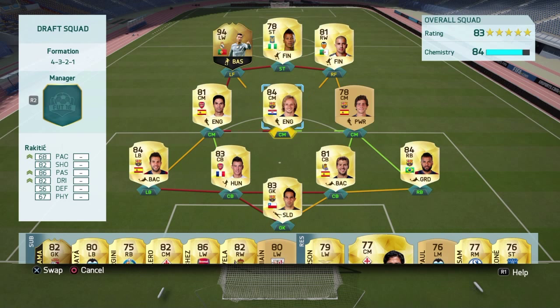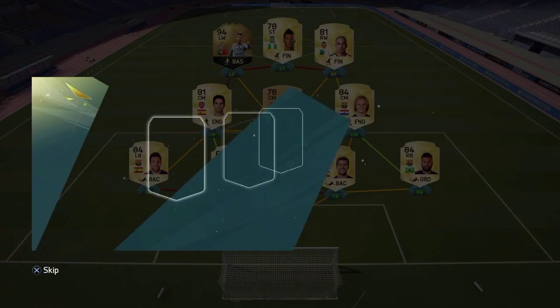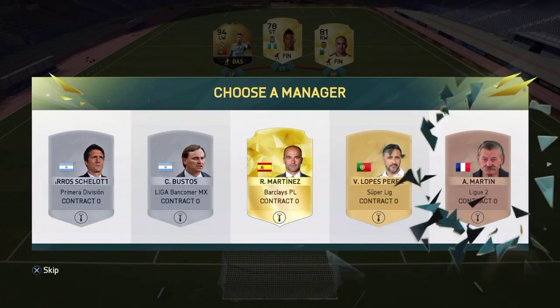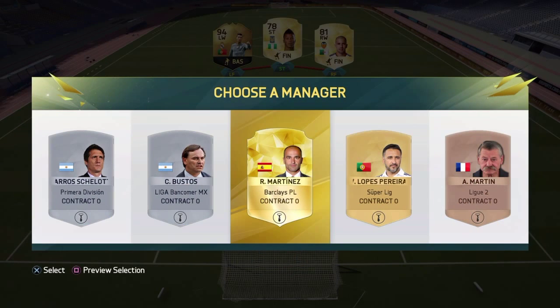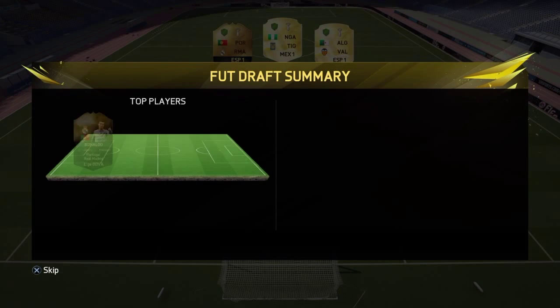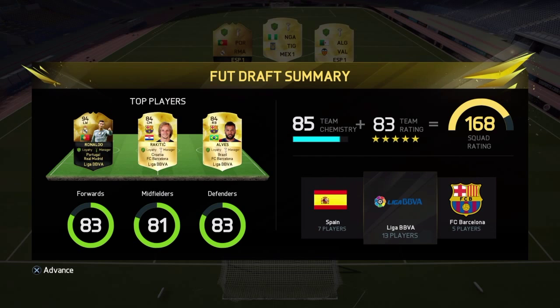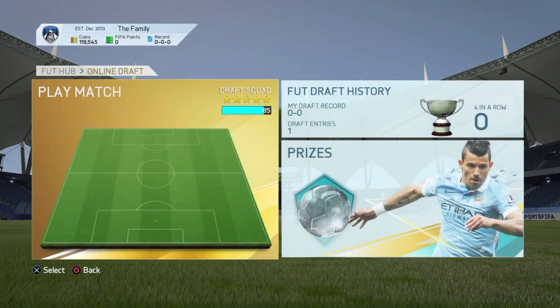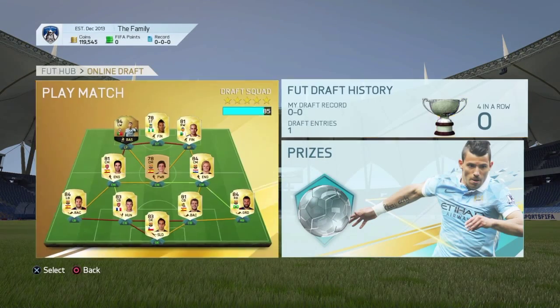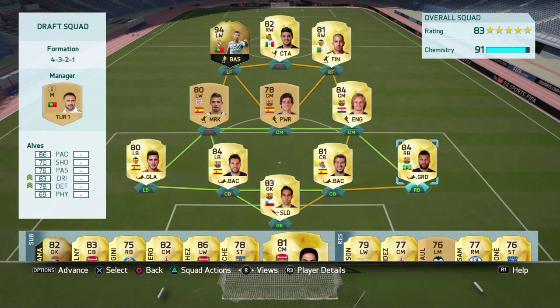So that's what our team is looking like right now guys — 83 rated, 84 chemistry. Uche is up top, that's all right, we've got in-form Ronaldo. Let's see if we can get a La Liga manager — we do not, but we will take the Portuguese manager just to give Ronaldo a little chemistry help. Squad rating: 85 chemistry, 83 rated. Of course that in-form Ronaldo looks insane. Let's just get into the game.